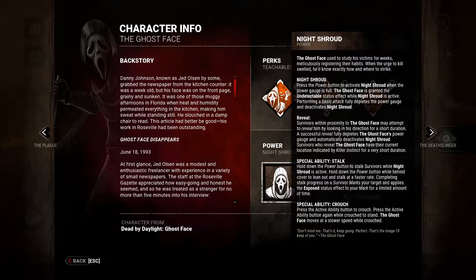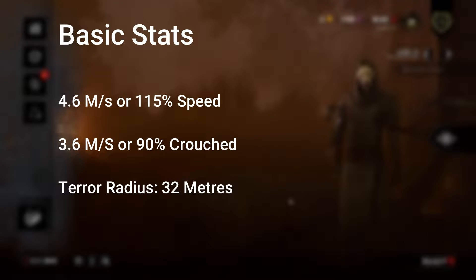Now for Ghostface's powers. His power is called Night Shroud and it has two aspects. The first is a stalking ability, which I'll talk about in more detail later. The second is a crouching ability - not for teabagging survivors, though that can sometimes be fun depending on if you've got toxic players. The main purpose is to hide and enable a full stalk. His basic stats: 4.6 metres per second movement speed, only 3.6 when crouched, and a terror radius of 32 metres.